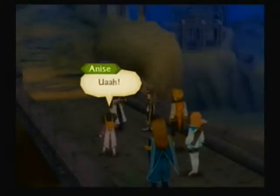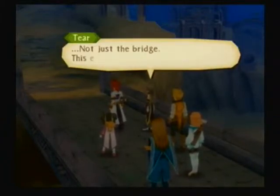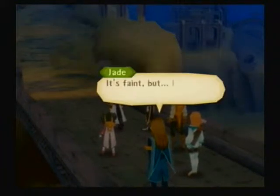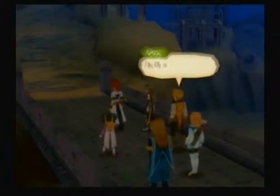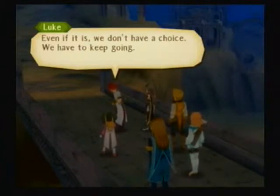Final battle with the Sword Dancer? No, that's much later. But we're using a very similar strategy to the Sword Dancer. The third Sword Dancer fight is not that hard. The entire underground city is shaking — it's faint, but I can feel phonic arts being used. I don't feel anything. Is it a trap? Or an enemy? Even if it is, we don't have a choice. We have to keep going. Let's be careful.